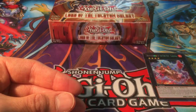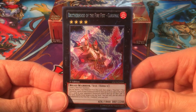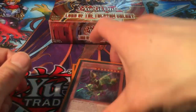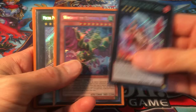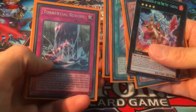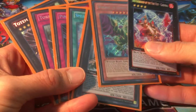We also got Number 105 Battlin' Boxer Star Cestus — just a random super — and Constellar Omega for the third ultra out of this box. Cool-looking card — like a centaur knight wing-beast kind of thing. And our secret: Brotherhood of the Fire Fist Cardinal — our secret rare. With this pull, we now have: Brotherhood of the Fire Fist Cardinal, Wind Rose, Mecha Phantom Beast Draco-Sac, Spellbook of Judgment, Pinpoint Guard, Torrential Reborn, and Totem Bird — seven secrets from Lord of the Tachyon Galaxy set.